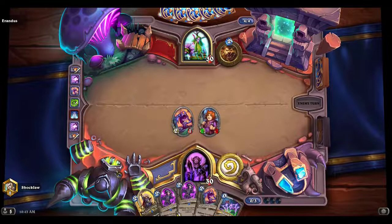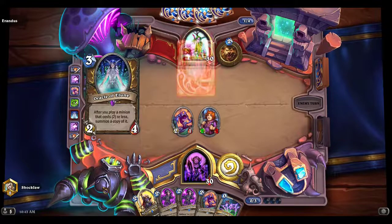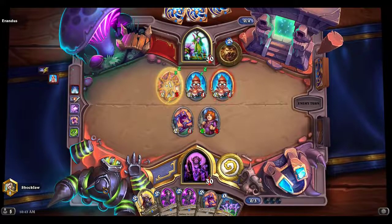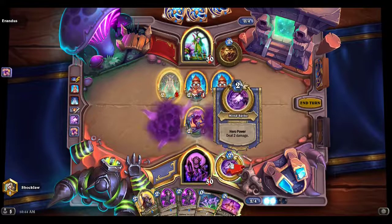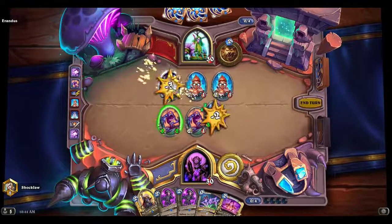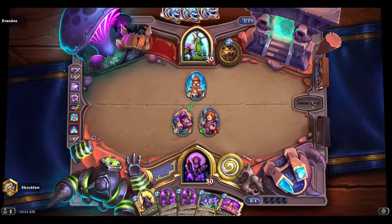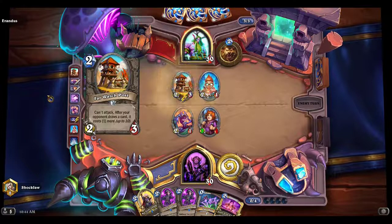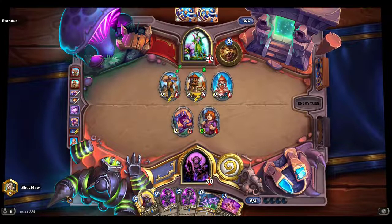I can always use Wriggling to buff my other Wriggling and Freshman. He gets two of those but I'm not worried about them. I need to get rid of her. I'm gonna save my Raise Dead because I only had one Wriggling Horror — I already killed off both of his illusions. He's gonna use Composting.